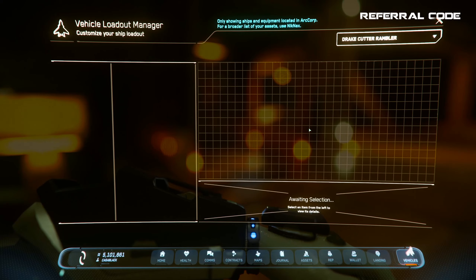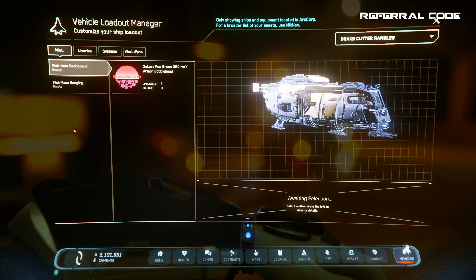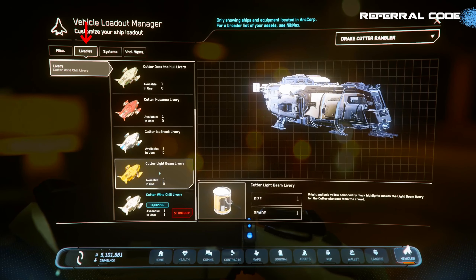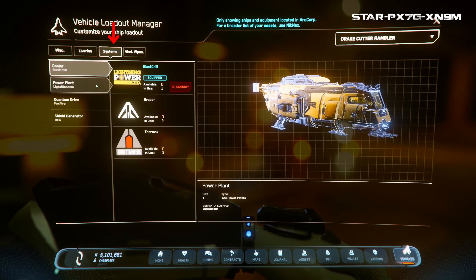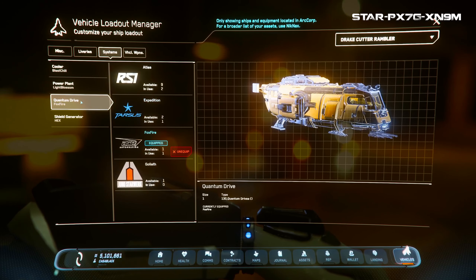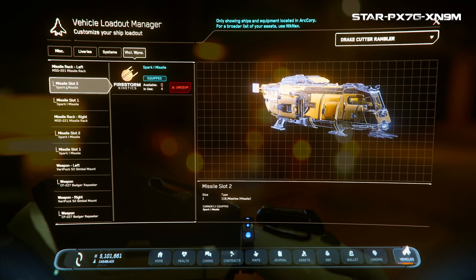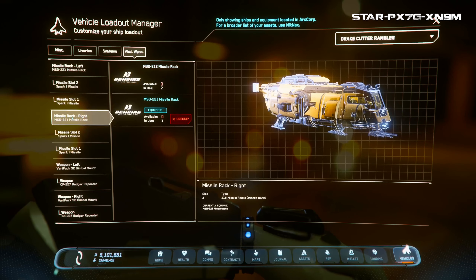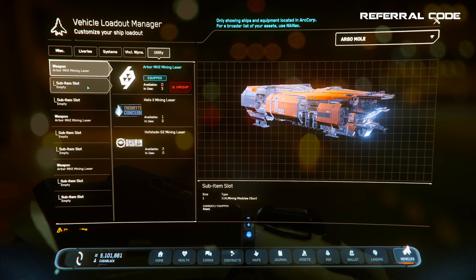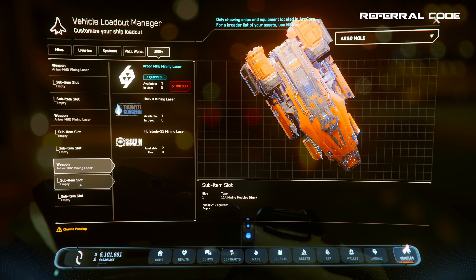For this example, I'll select the Cutter delivered in step one. It might take a second to load, but once it does you'll see a list of items on the left side you can change on this ship. You can change the color or design in the Liveries tab. The Systems tab lets you change ship components — coolers, power plants, quantum drive, or shields. The Weapons tab lets you change ship guns, missile racks, and missiles. For industrial vehicles like mining, towing, or salvage ships, you'll also have a Utility tab to swap mining or salvage heads.